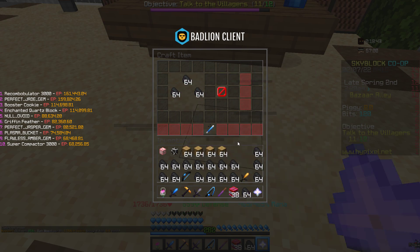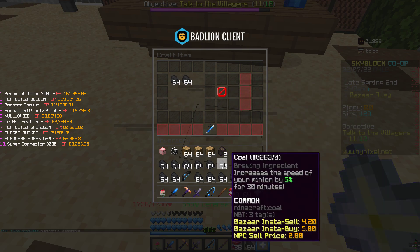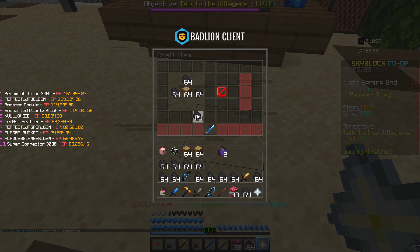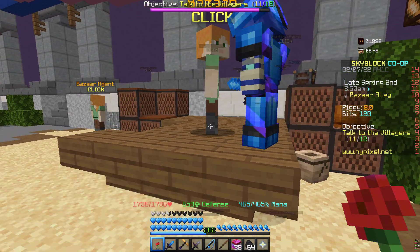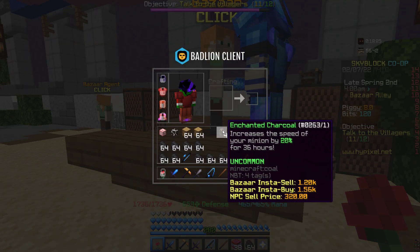Right after you do that, you just start crafting enchanted charcoal. Place your charcoal like this, and then just keep doing that until you use all of your materials. I'm just going to do four because I don't want to bore you guys.